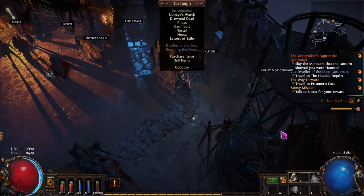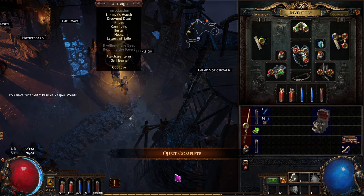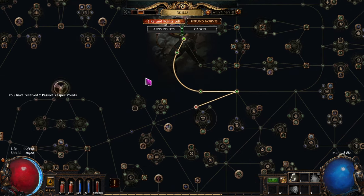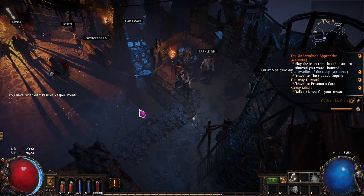Necromancer aboard - book of regrets, which is just for when we're spending points, we can refund some. And that's how you can undo problems that you run into.